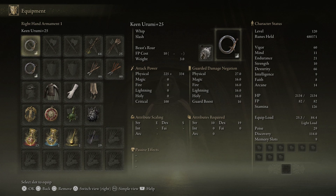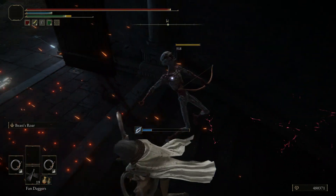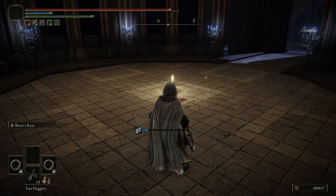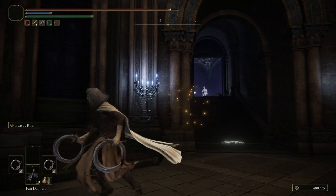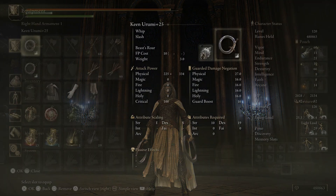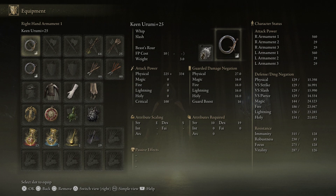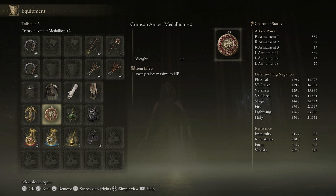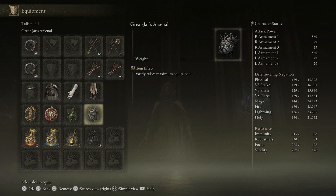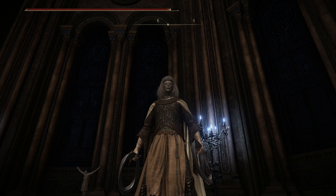We have the Keen Arumie, both of them on the Keen path. I have Beast Roar for my weapon art, which is, in my opinion, overpowered. The Keen path gets an S scaling in DEX. I have 66 DEX, giving me an attack power of 560. The armor is Commoner's Headband, Nox Monk Armor, Astrologer's Gloves, and Nox Greaves — with Urtree's Favor, Crimson Amber Medallion, Green Turtle Talisman, and Great Jar's Arsenal. We are light rolling, it is fun. We do have Murky and the long-awaited Log Lord in this video, so stay tuned. Let's get started.